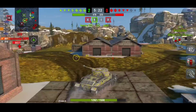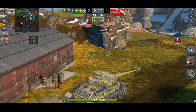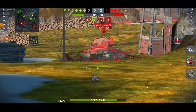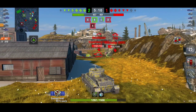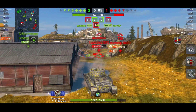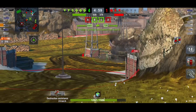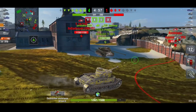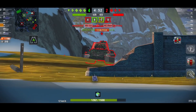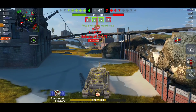Now with the tungsten shells, the DPM will go up a little bit and the alpha will go up per shot, which will make it quite solid. I still don't think it will be as good as the Tiger 1 — the Tiger 1 is really, really good. The armor profile with standard rounds is quite strong, but as soon as you switch to premium rounds it's a very easy pen.